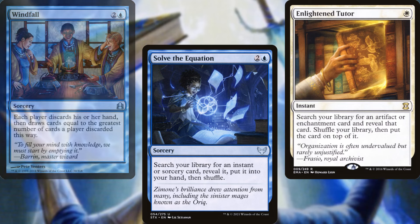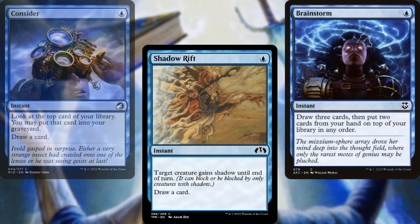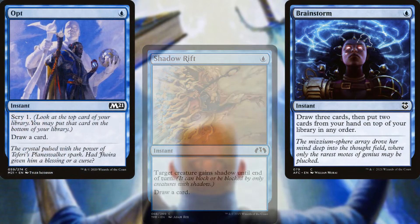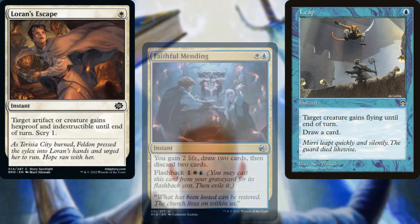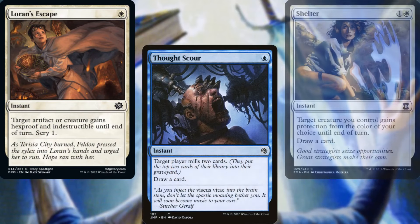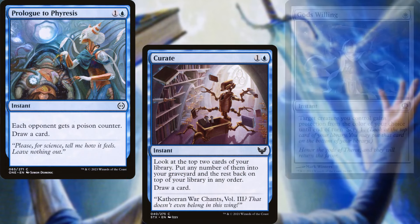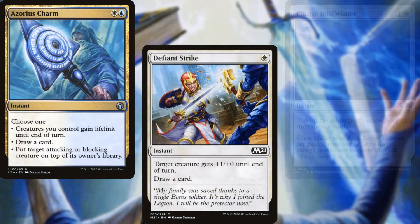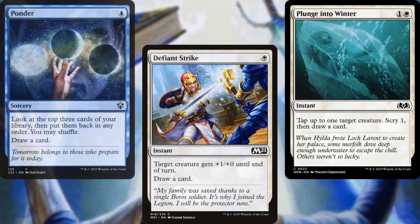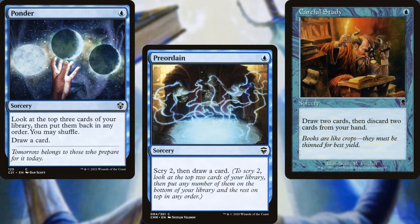We've also got a pretty good-sized cantrip package: Consider, Shadow Rift, Brainstorm, Opt, Faithful Mending, Leap, Lore's Escape, Thought Scour, Shelter, Prologue to Phyresis, Curate, God's Willing, Azorius Charm, Defiant Strike, Plunge into Winter, Ponder, Preordain, and Careful Study. Most of those are instants, so we can cast them over and over again thanks to our commander.